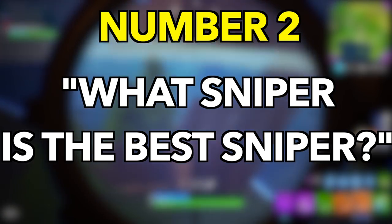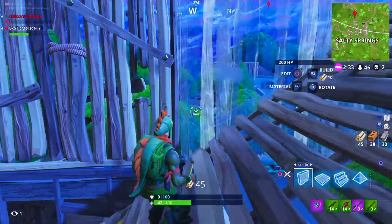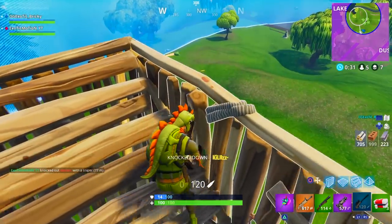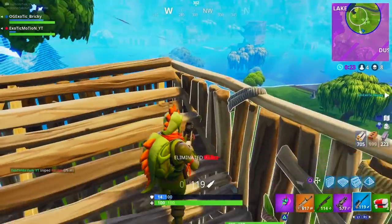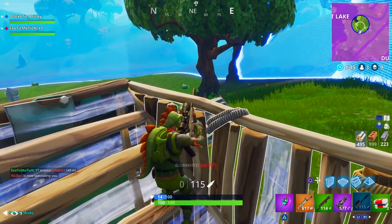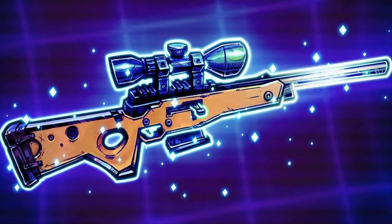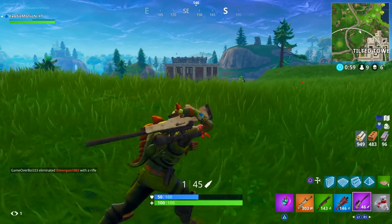For number two: which weapon is the best sniper? We have all the different color tiers, and then we also have the semi-auto and the bolt action sniper rifles. All bolt action snipers are better than the semi-autos. Even if you have a gold semi-auto sniper in front of you and a blue bolt, pick up the blue bolt - because if you can headshot somebody with that, you can instantly kill them. With a gold semi-auto, if they have full health and full shield you can't instantly kill them. Always pick up the bolt. Within the bolt action, blue is the worst, then purple, then gold being the top-tier legendary sniper.